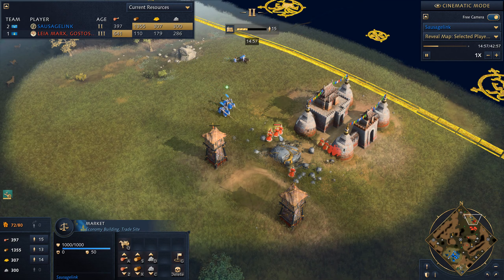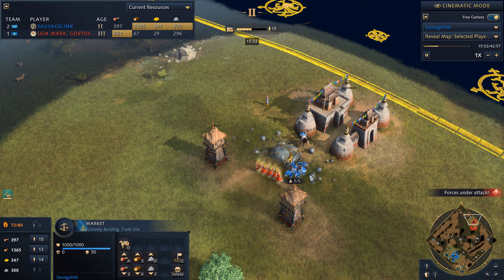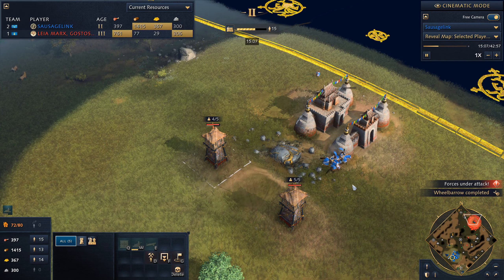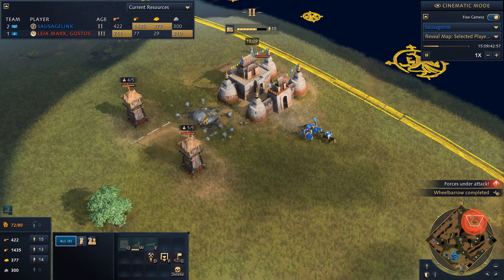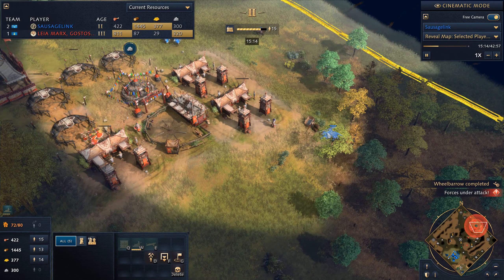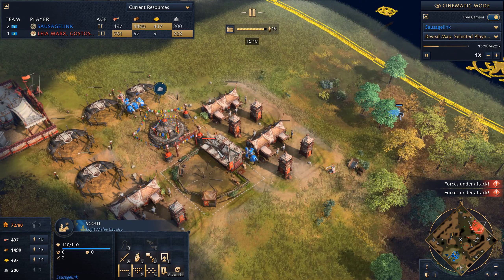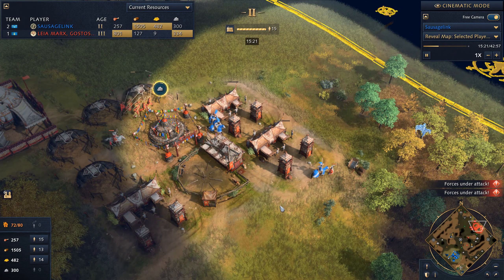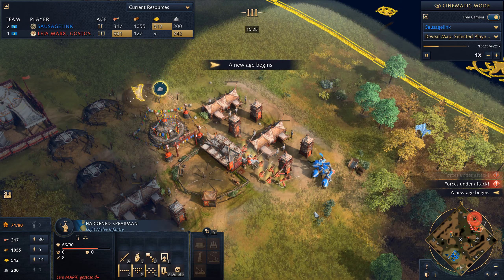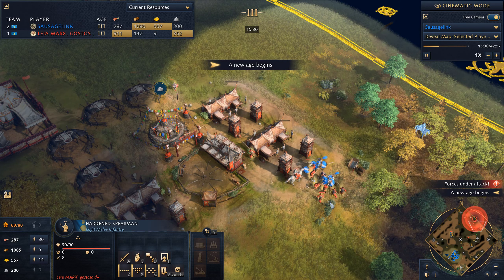I'm sending in my knights trying to get some charge attacks off — get one right as it goes into the tower. With my scout giving good vision, I see spearmen coming and now we need to get out. I think I forgot about these knights — yep, they're all just gonna be poked down by the spearmen. That said I'm up to my next age.